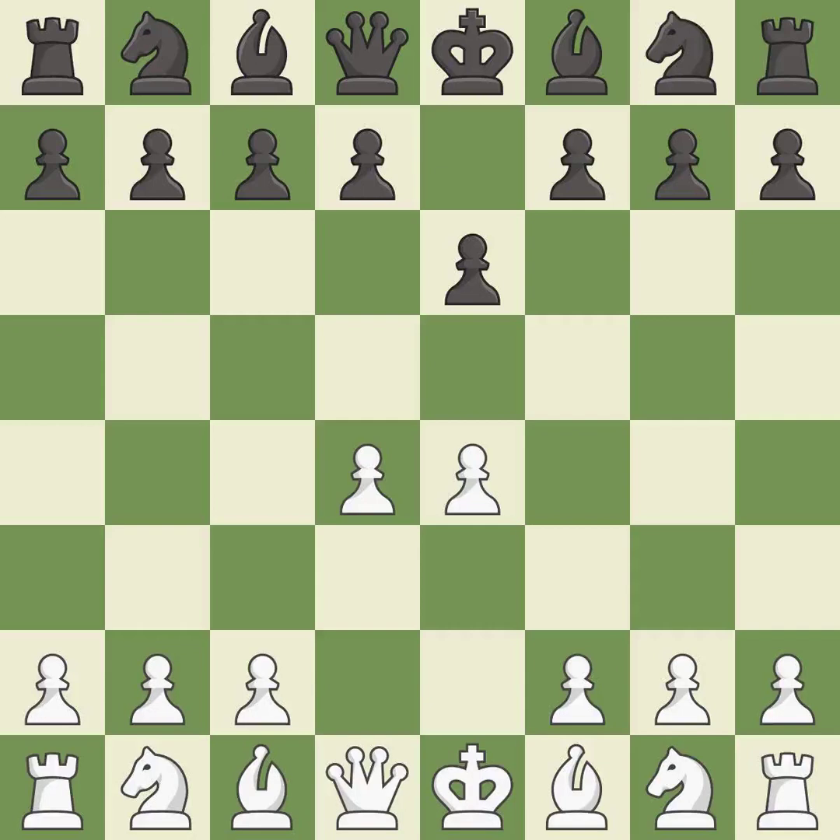d4 grabs full control of the center and opens up the dark-squared bishop. d5 is a counter-attack in the center that threatens the e4 pawn. nc3 defends the e4 pawn and pressures the d5 pawn. dxe4 opens up the center, captures the e4 pawn, and allows the queen to attack the d4 pawn.